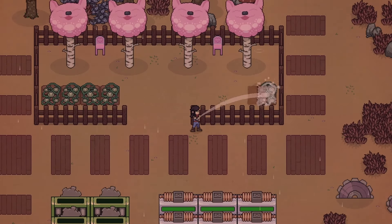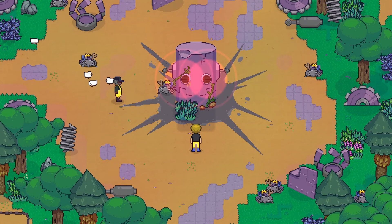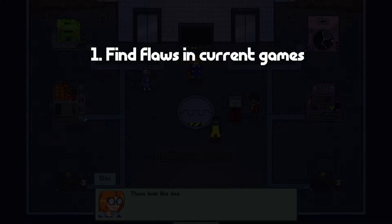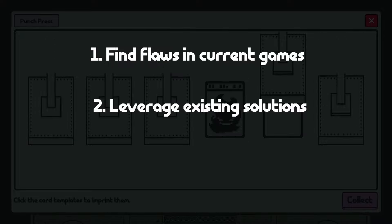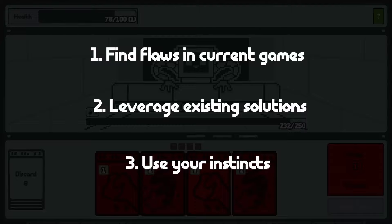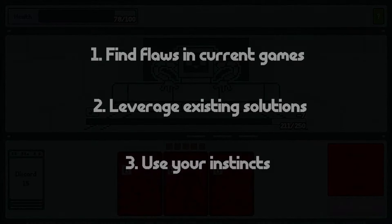These examples are just a small sample of the market research that informed my game design, but hopefully that points people in the right direction. Here are the three basic techniques to use while doing market research: one, look for common criticisms of existing games and find creative ways to solve them, like I did with the item tags; two, look for existing solutions in similar games, like I found in Littlewood; and three, use your own intuition to make the game something that you would want to play, like I did with the vertical design. Thanks for watching and best of luck!